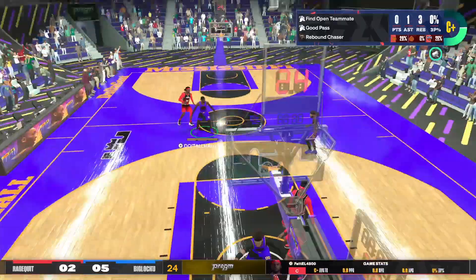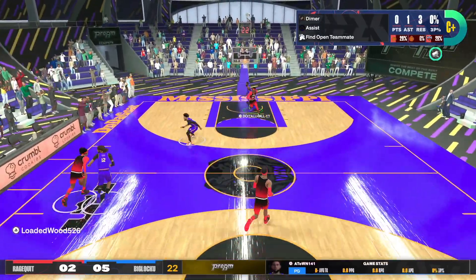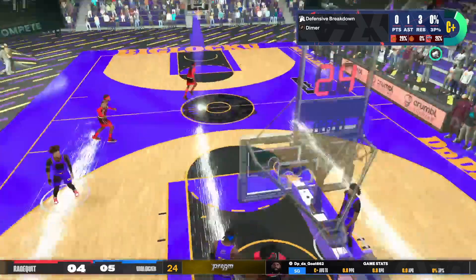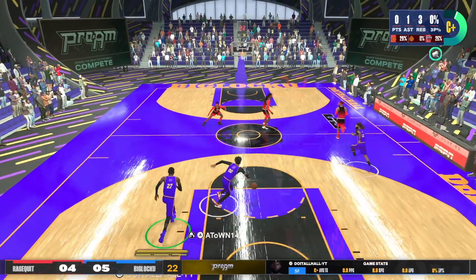A-Town going for the easy two. Rebound chase is just on bronze. When I get that on silver, it's going to be way better for me, but right now I only have it on bronze. And it's crazy sometimes on the rebounds because I don't go up like I should.